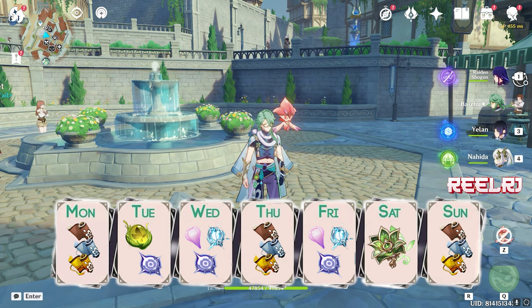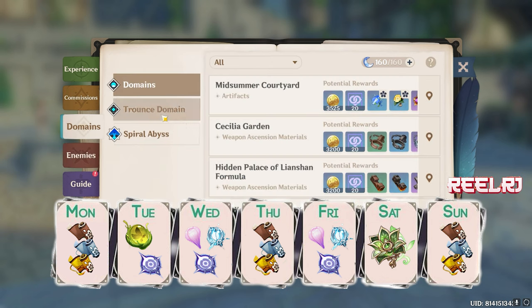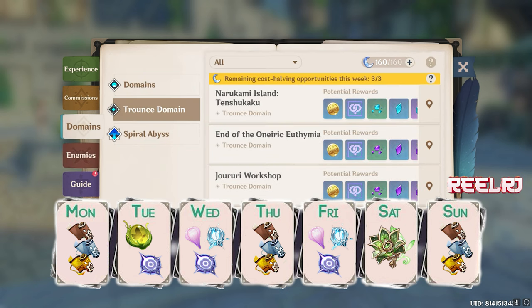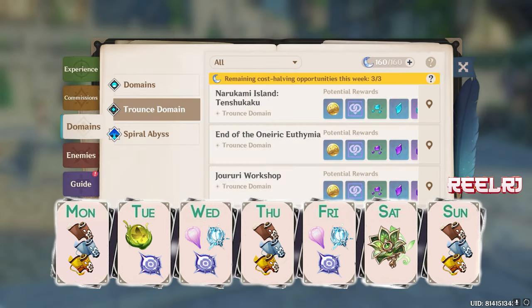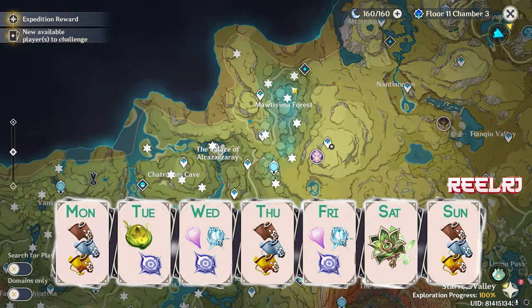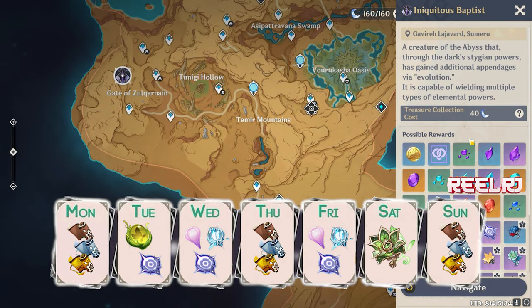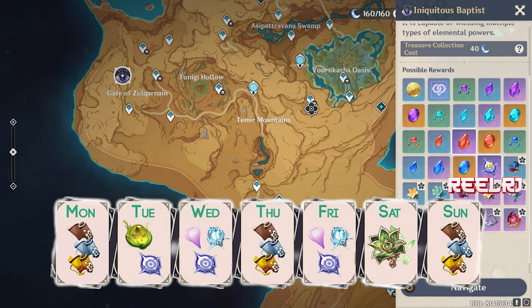Tuesday, we're gonna kill only the bosses. First, we're gonna kill the weekly boss — the Realm of Beginnings, the Dendro snake. We're gonna need that Everamber drop. We'll kill the weekly boss on Tuesday. Then we're gonna spend all remaining resin on the world boss — the Baptist — to farm the Evergloom Ring.